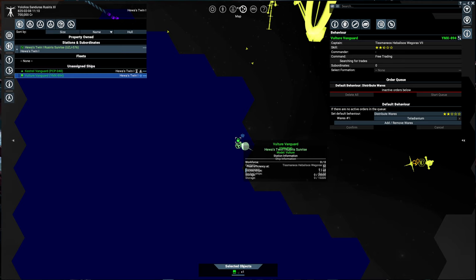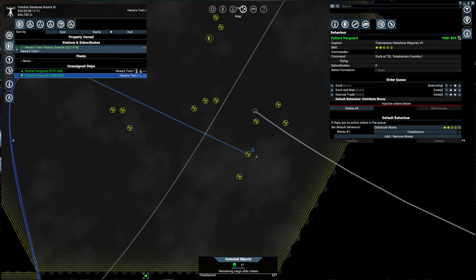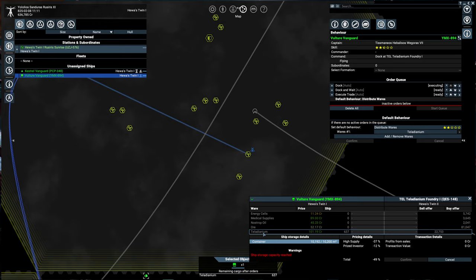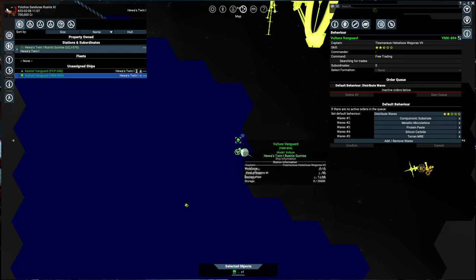Our first test run had the pilot find the product to buy reasonably quickly, so this time we are only going to be buying teladium. Very few stations produce or use this item, so if anywhere will give the pilot a hard time to locate, it should be this one. That one took 1 minute and 51 seconds, which is longer but not that much longer, and he found a very good deal. He did have to make 3 stops to sell everything, so overall it took a long time, but he still managed to get it done.